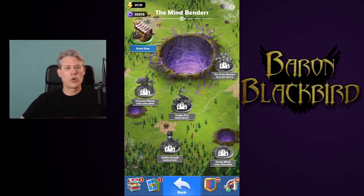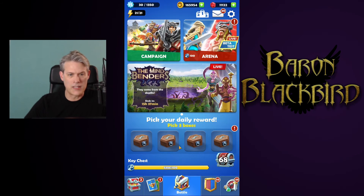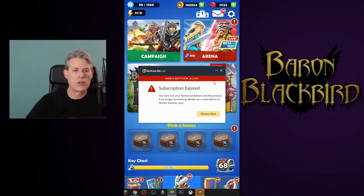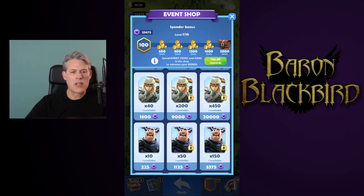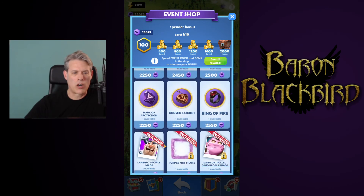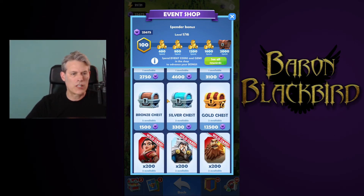Let's jump into the Mind Breakers event shop real quick. The event shop is open for a few more hours — we have until basically end of day today, about 15 hours and 37 minutes from now, and by the time you see this video, it will be even less. My top three purchases in the event shop are bronze chests, followed by silver chests, and if you have anything left, the gold chest.